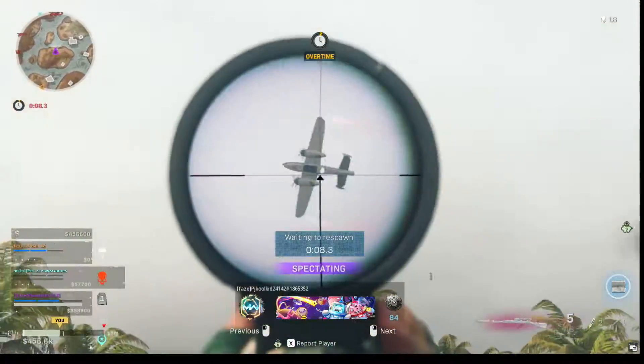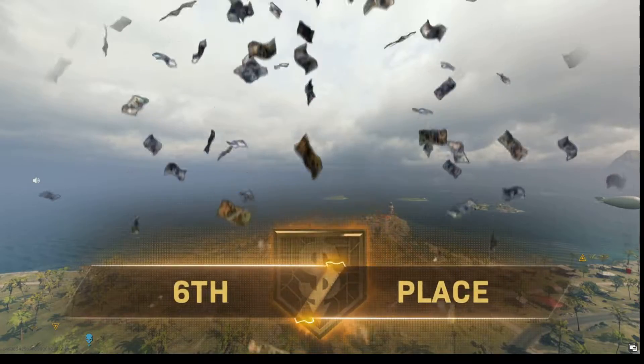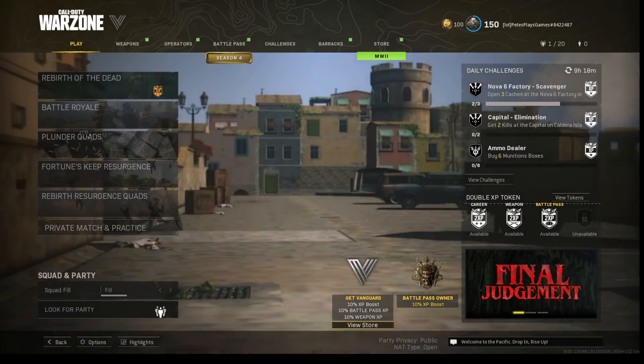This guy's using a CAR 98. I might try out the Vanguard CAR again — I'm pretty sure it got a buff. I think it got sprint-to-fire time buffed by 50%. But thank you guys for watching the video — I will see you guys next time on the channel. If you guys want to see more, make sure you like and subscribe. See ya!